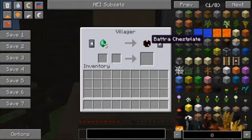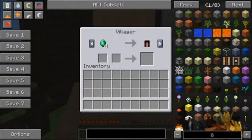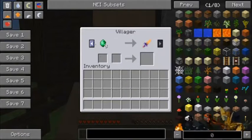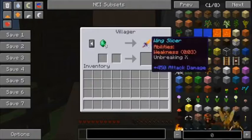Alright, we do have a set here and it's on sale — we have the Batra set: five emeralds for the chest, four for the legs, three for the helmet, and two for the boots. We need this — if we don't get it, Jen, we are dead. It's GG at that point. So we can trade in emeralds for diamonds, and since we really need the weapon — we need like 400 attack damage to make this possible — we can trade in eight emeralds for the wing slicer.